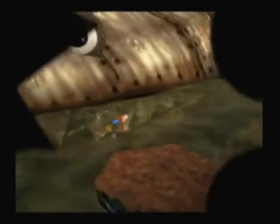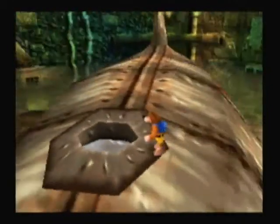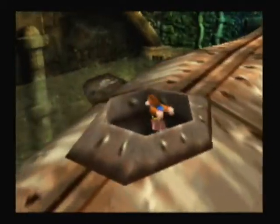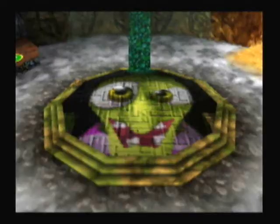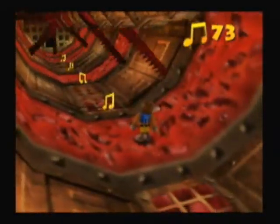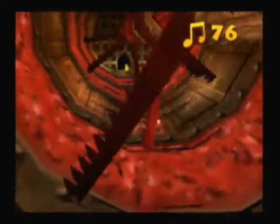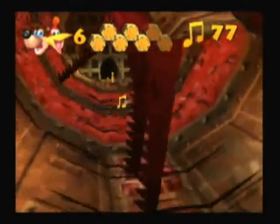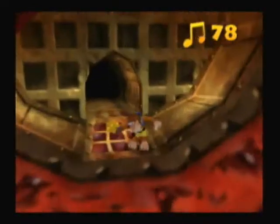Now we are going to enter Clanker through the blowhole because it's just wise to. When the screw comes out, jump inside. And this is why - because there's a witch switch. Watch out, we've got these blades we have to dodge, which can be really tough because of the way the camera's placed. I just like to go for it blindly, and there'll be a jiggy.